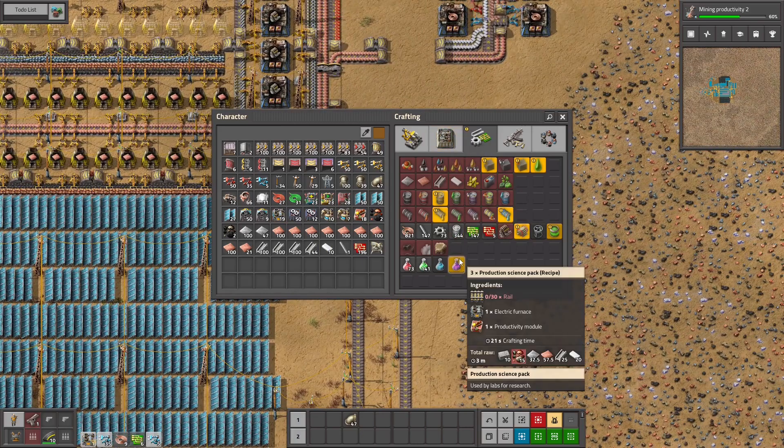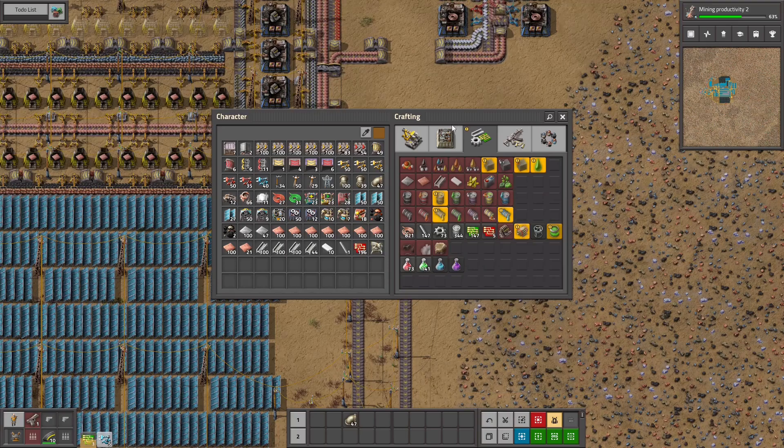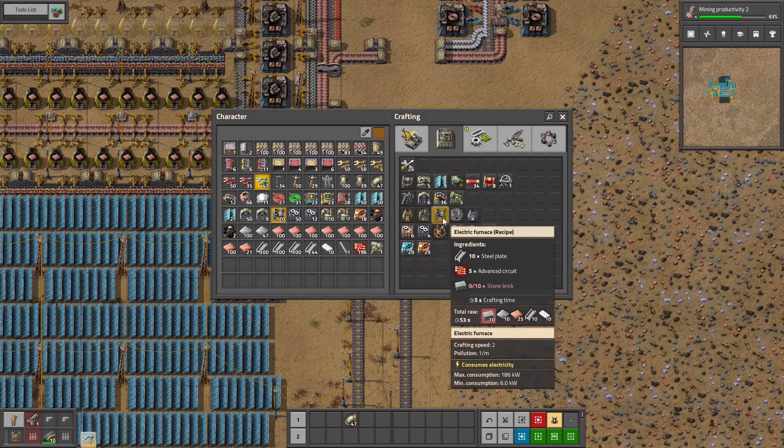So if we need seven machines — I'll calculate one per second because I'm lazy to do it correctly — that means seven electric furnaces and seven productivity modules per 21 seconds, so that's one every three seconds. Four electric furnaces: that's two machines probably. One every three seconds is two machines of steel advanced and stone brick.